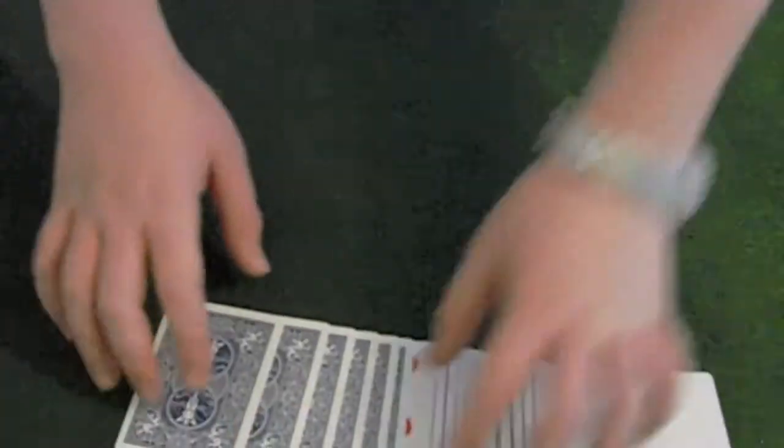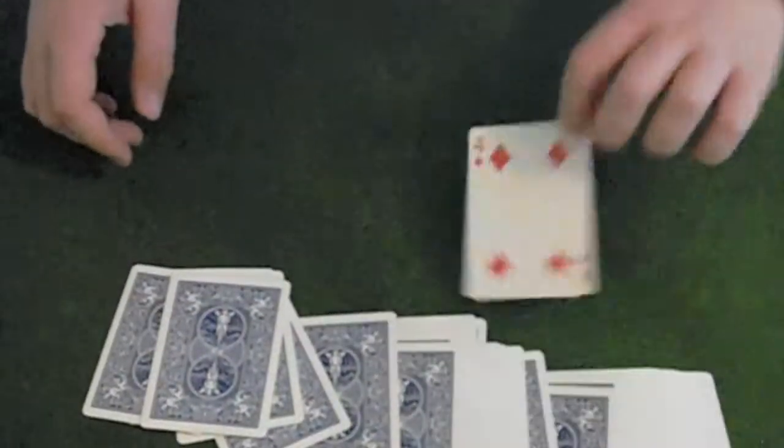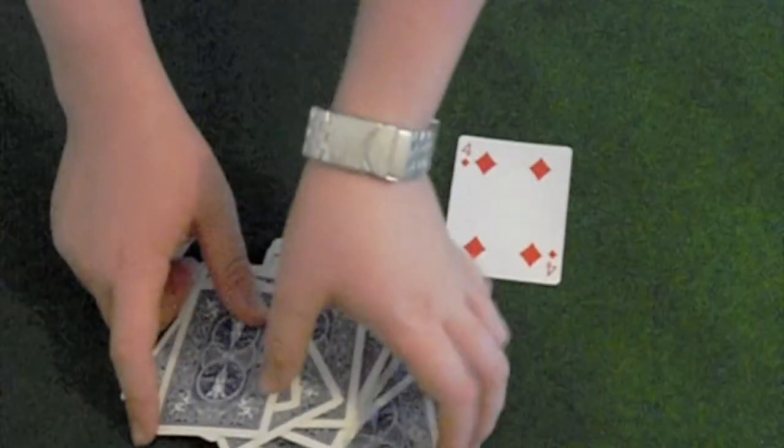Hi guys, Adam here from Diamonds. I'm just going to show you a short trick. What I do is just get a player to select a card from the middle. So say they pick this card, the four of diamonds. It's a beautiful card.